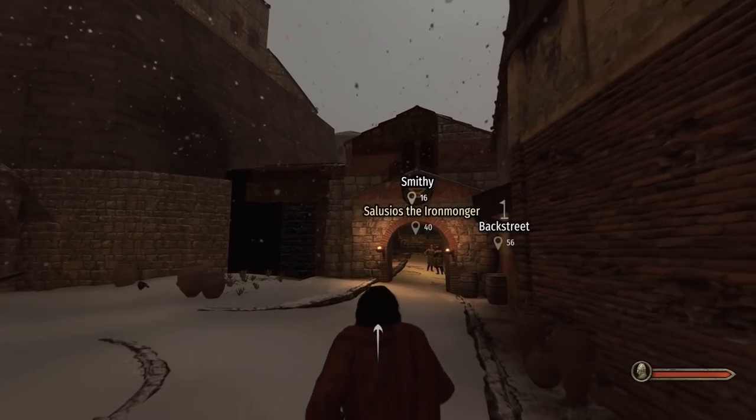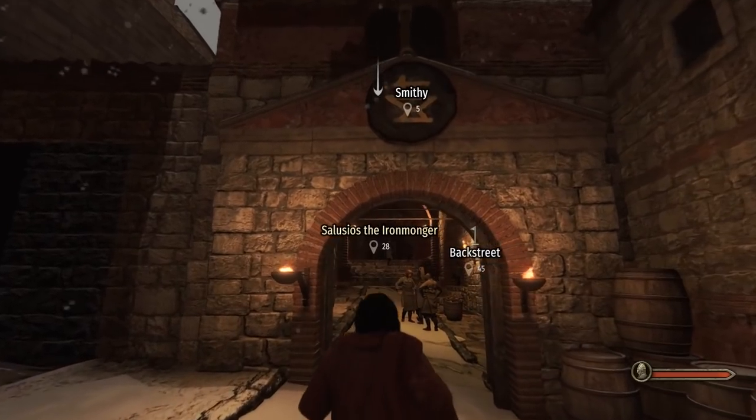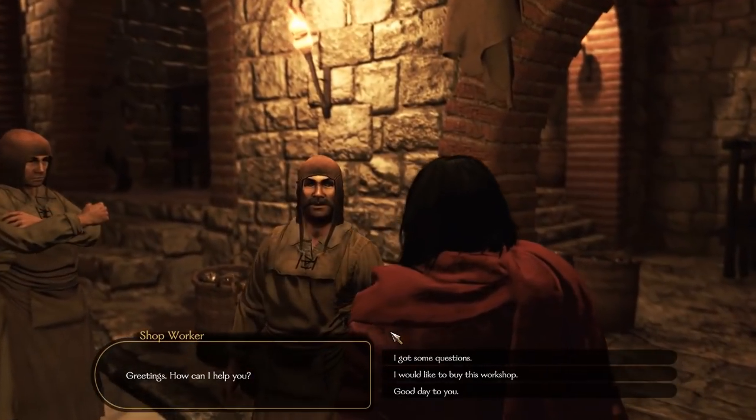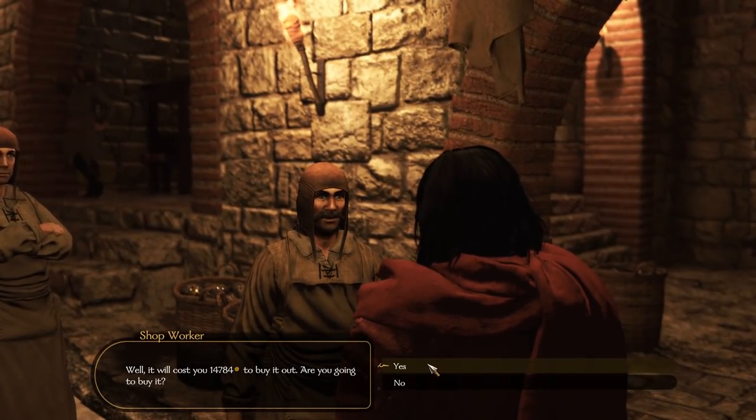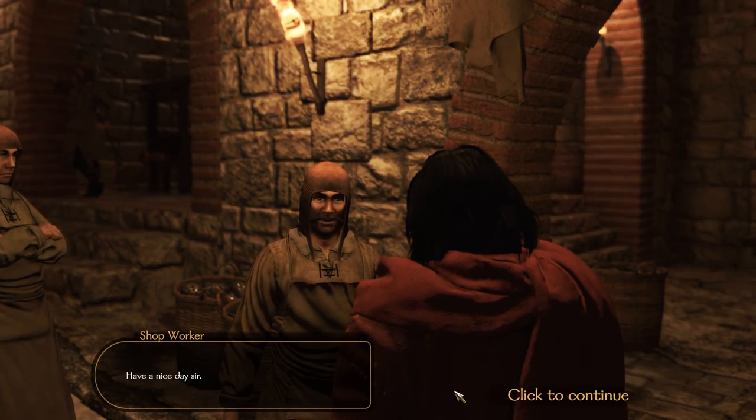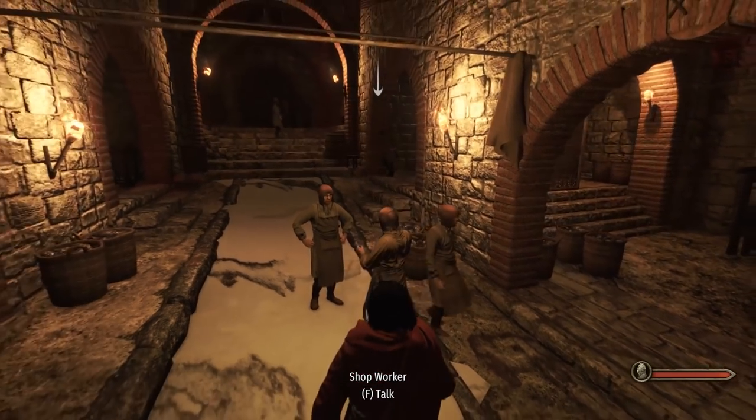I generally go with the smithy because I normally change them to a smithy to begin with, so I might as well just have that anyway. Talk to the worker, tell them that you want to buy it — 15k. If you think that's expensive, that's about what they run, so that's what you're looking to spend.